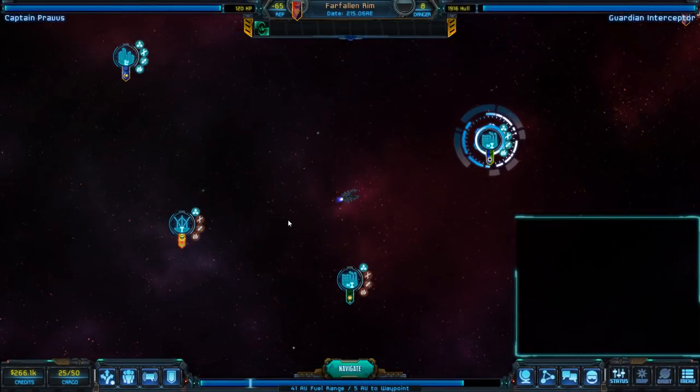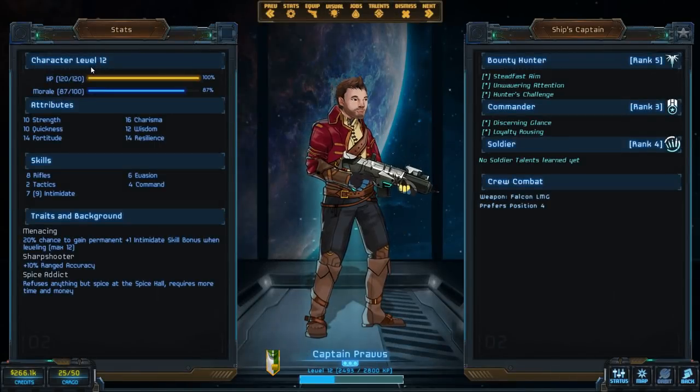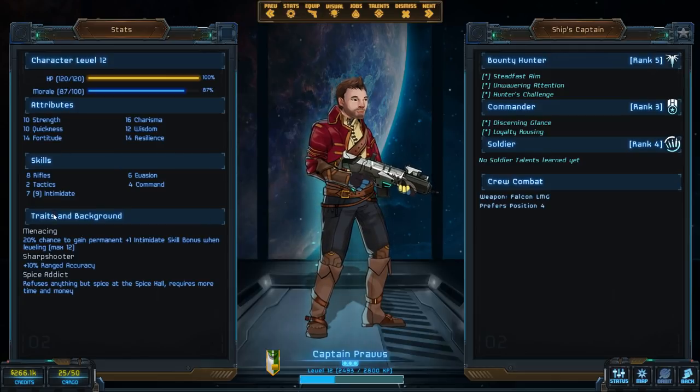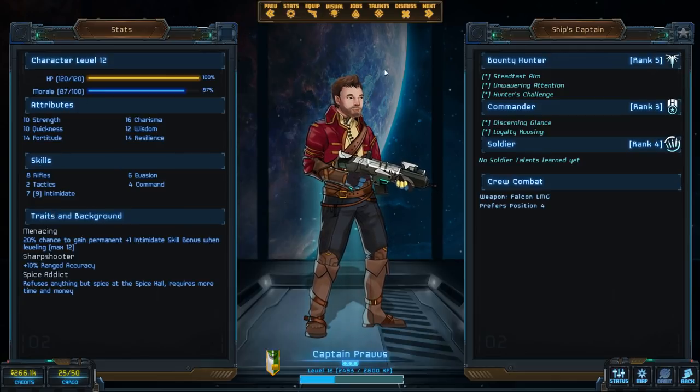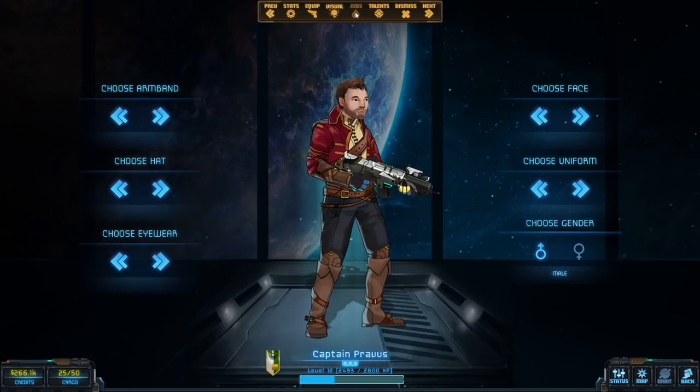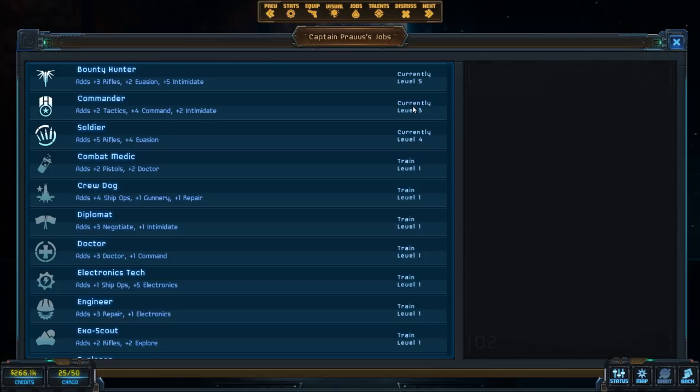Let's take a look at an already established character, Captain Provis, the level 12 bounty hunter. The level 12 is not very impressive, but I've only put a few hours into the game, so we gotta start somewhere. Captain Provis' character sheet shows attributes, skills, traits, and backgrounds that define my character. I can change my equipment and appearance, and manage jobs and talents. Right now I have three jobs: bounty hunter, commander, and soldier, each affecting different things.